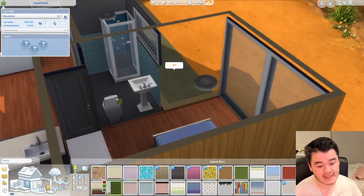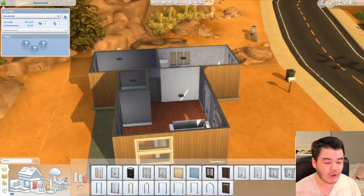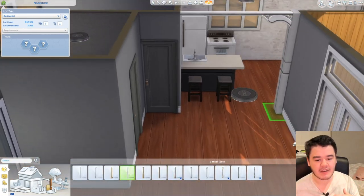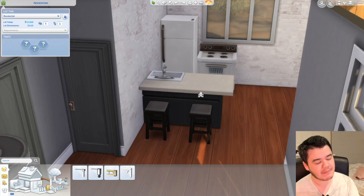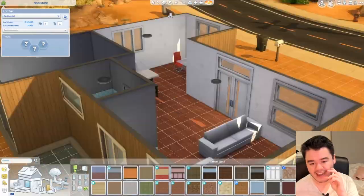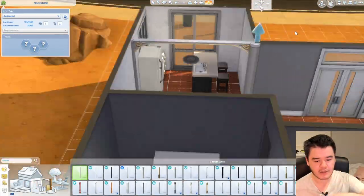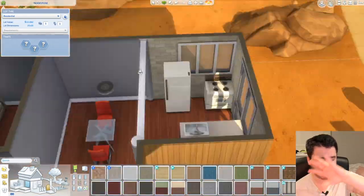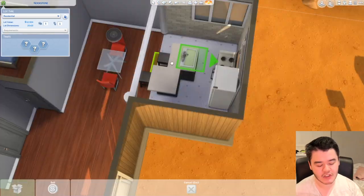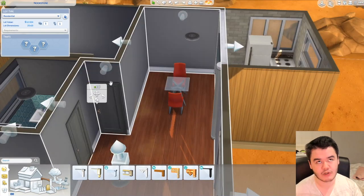I wanted to separate the kitchen from the living room because you shouldn't really have painted walls in your kitchen. There's no hard rule, but I preferred brick or something because that kind of has a backsplash to it. So I wanted to find a way to divide the rooms and I came up with this really cool idea of using pillars and then crown molding. I saw someone on Twitch called Pixels do that, and a person actually in my chat — their name was Chorna — inspired me to go for that.